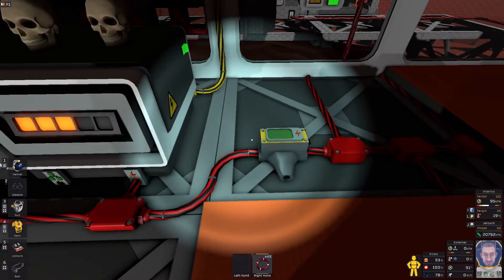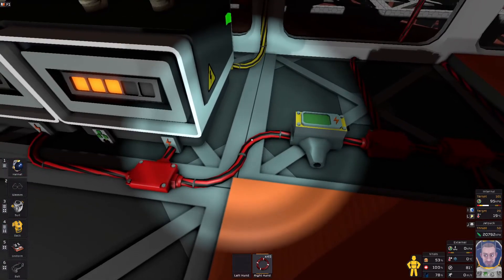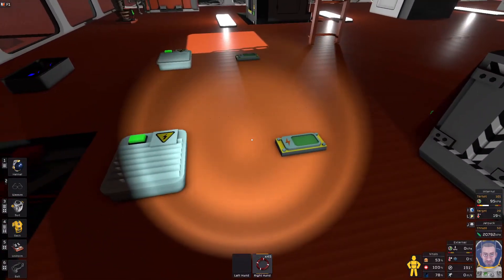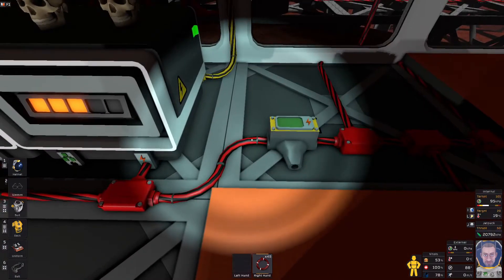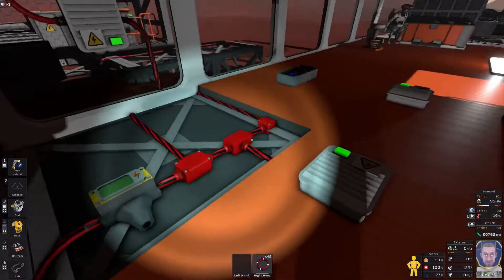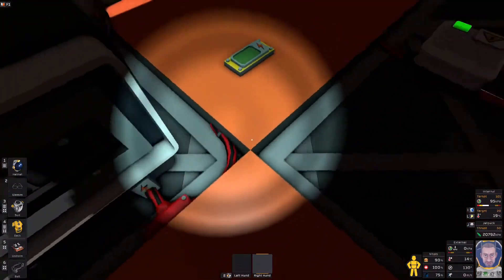Just a quick correction and housekeeping: I was wrong about the heavy cable. The heavy cable can carry 100 kilowatts, and the small cable can carry 5,000 watts. So that's 100 kilowatts versus 5,000 watts between the two cables. Anything higher than that, they'll burn.